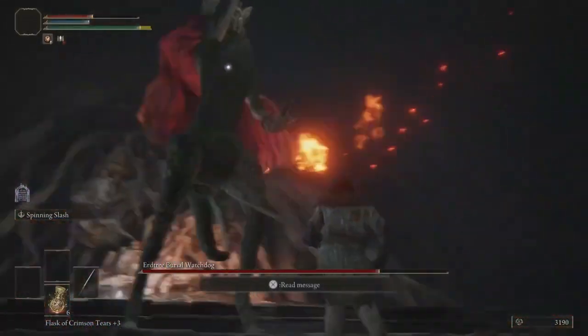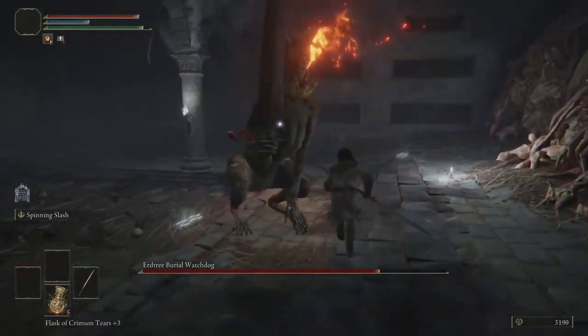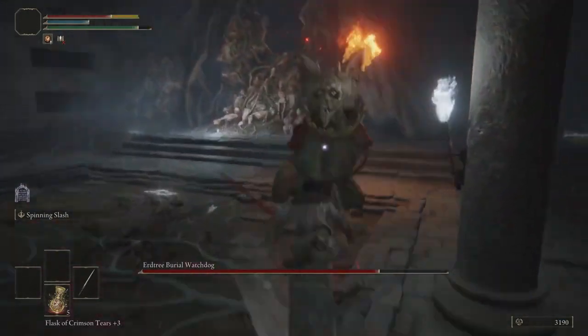He's also going to walk towards us and slam down. You can see how fast his attacks come out — extremely quick. That's kind of the challenge with this boss. This is very hard to roll, so you can just get out of the range of it if you wish.